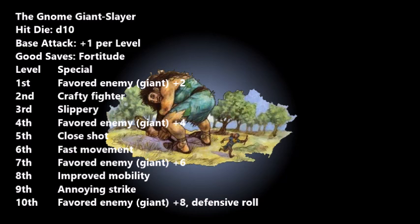At level seven your Favored Enemy bonus against giants reaches +6, so you're doing really crazy damage just for being there. This is a point where you might consider ranged attacks — if you didn't invest in Weapon Finesse, you could take Point Blank Shot and Rapid Shot instead and make the most of that +6 to eventually +8 damage against giants.